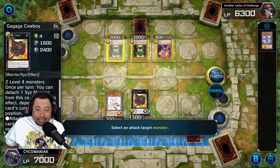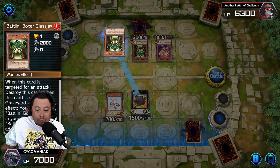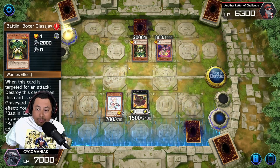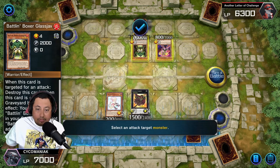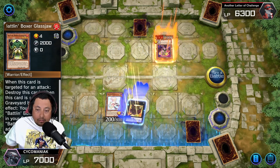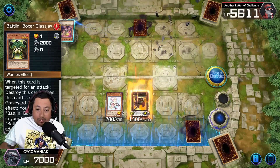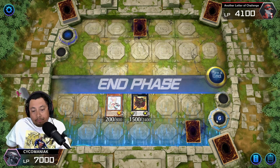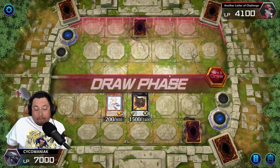Then you're gonna want to attack these one by one. That's gonna go back into the extra deck — yes, continue. Then you're gonna attack this one — yes. Then you continue and attack that one. He takes 2200 to the face. Then you're gonna end your turn.